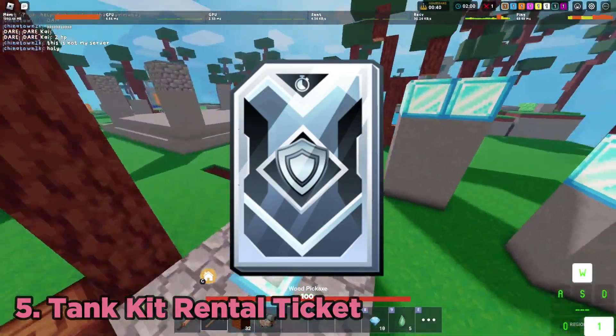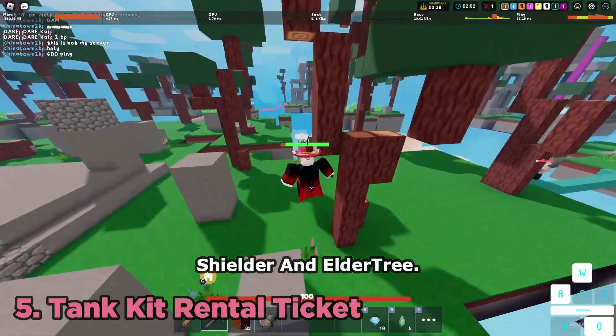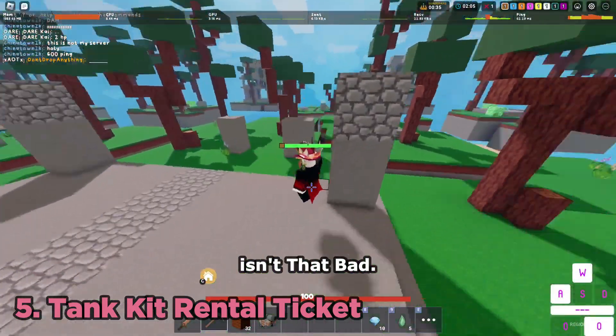At number five we have tank kit rental tickets. The only kits you can get are Shielder and Elder Tree. Shielder is pretty bad but Elder Tree isn't that bad.